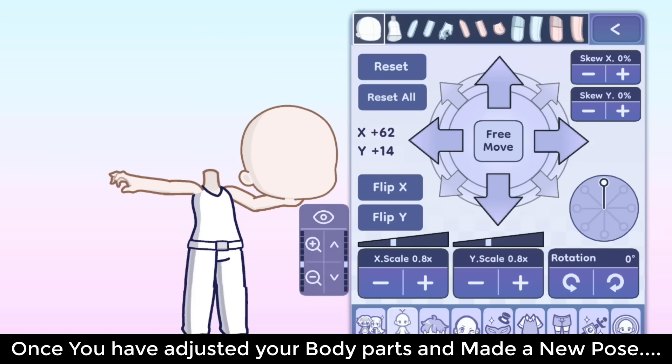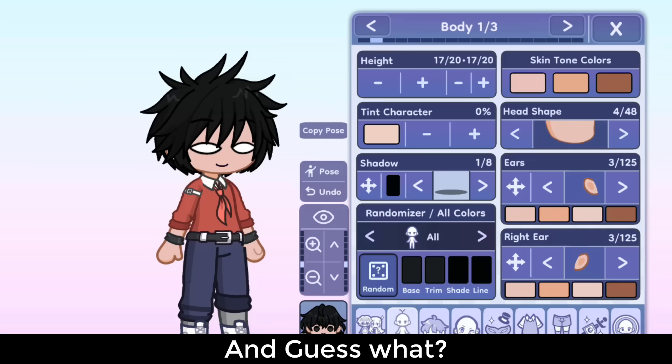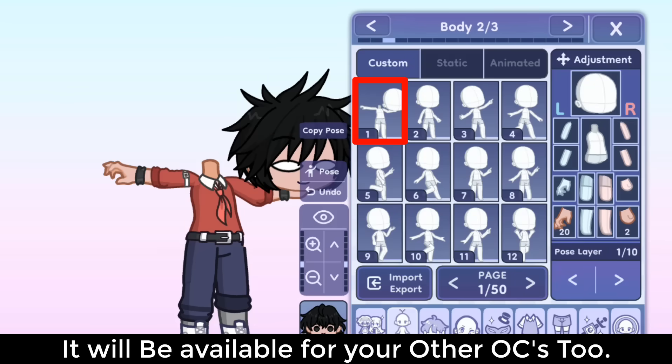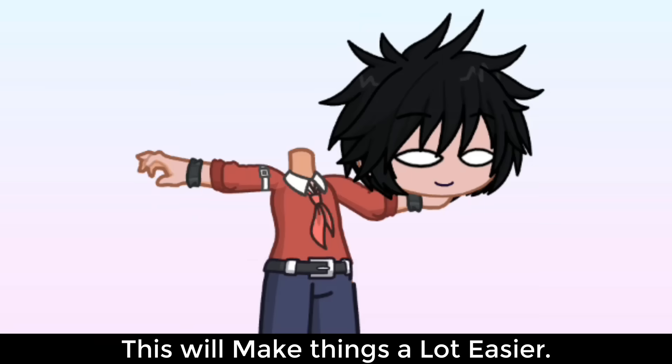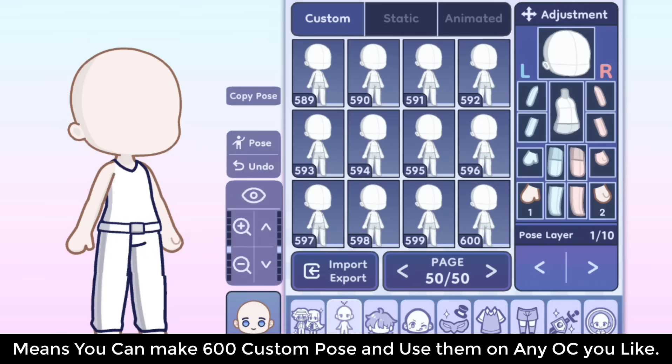Once you have adjusted your body parts and made a new pose, you can save the pose in the pose option — and guess what? It will be available for your other OCs too. This will make things a lot easier, and there are about 600 custom pose slots, meaning you can make 600 custom poses and use them on any OC you like.